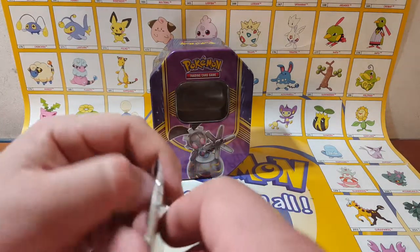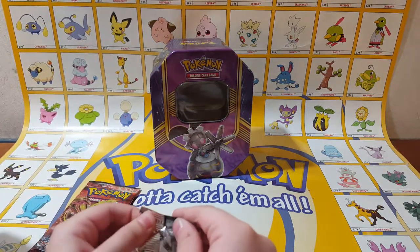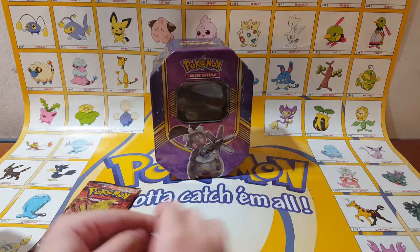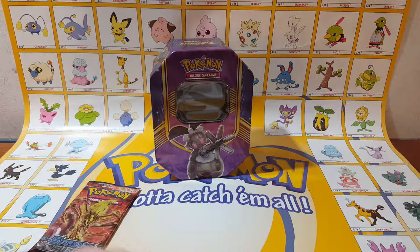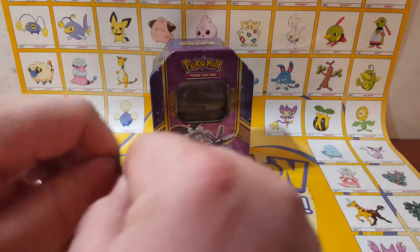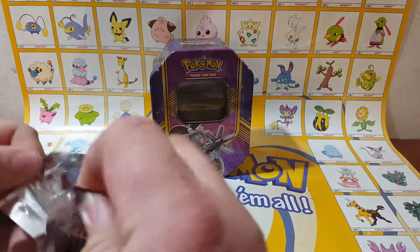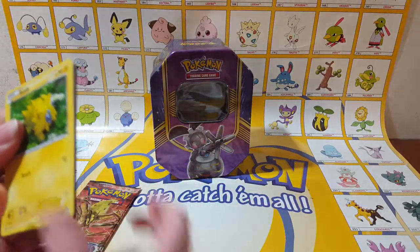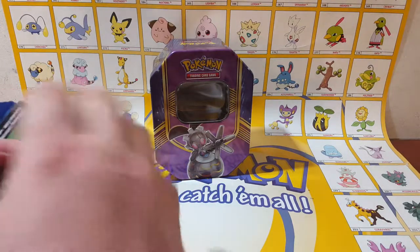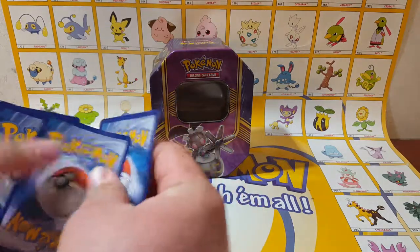And now I'll open up that Steam Siege. No, I can't open it. Stop being bad. I think it is going to open — I need help. The packaging is really hard. It's the coolest bag but it's very hard to open. All right, hang on. Code card to the side.